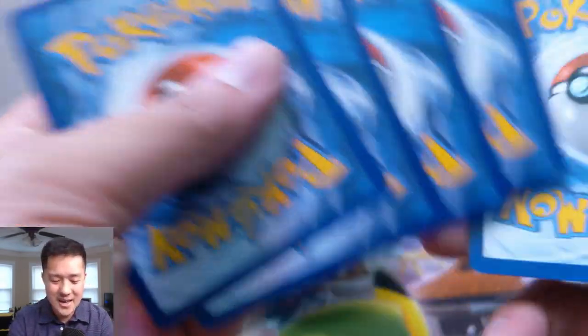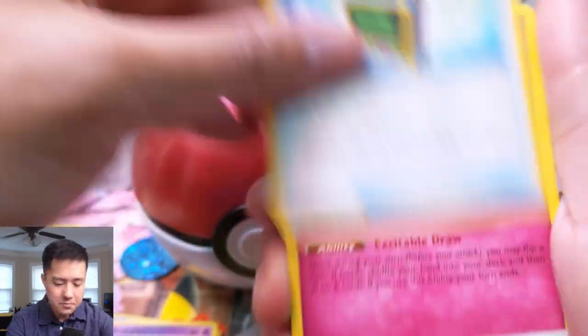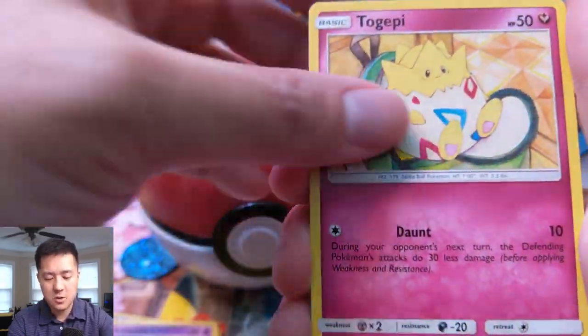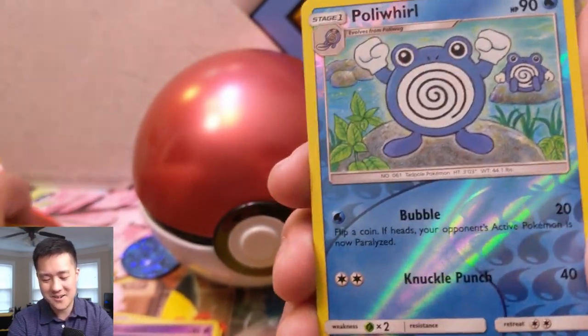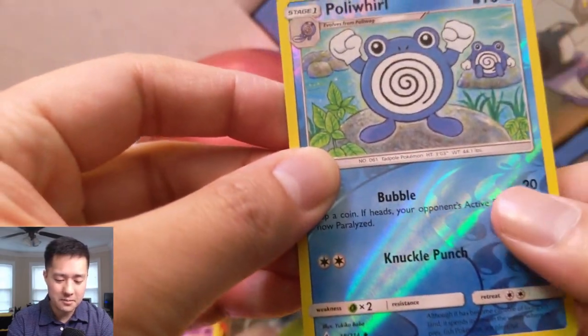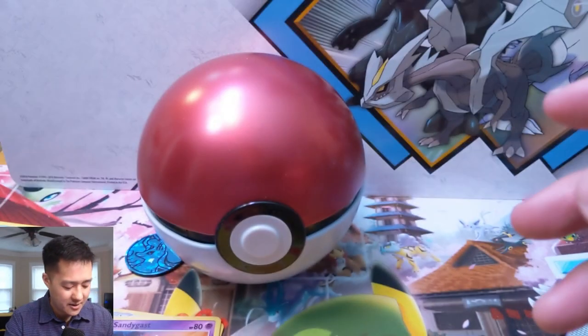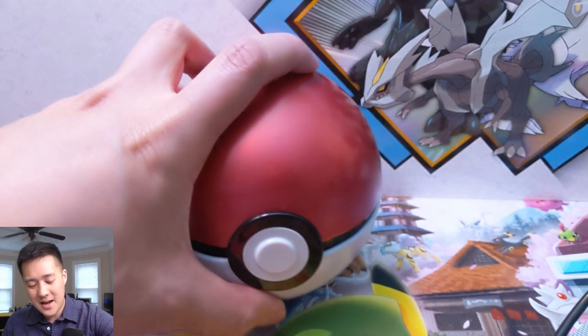We still haven't pulled that Lucario & Melmetal tag team, but we did get Lucario. I do like that Full Metal Wall GX attack — very cool. For our last pack, I can't say I'm expecting much more — we've pulled so many good cards. Last pack: Water Energy, Lt. Surge's Strategy, Cleffa, Gastly, Carvanha, Togepi, Espeon, Squirtle — love that art — Politoed about to evolve, doing a belly flop. And we got the buff Persian — kind of winking like 'yeah, I know what my arms look like.'